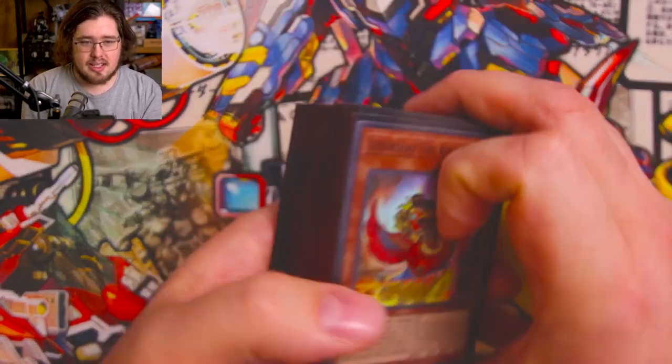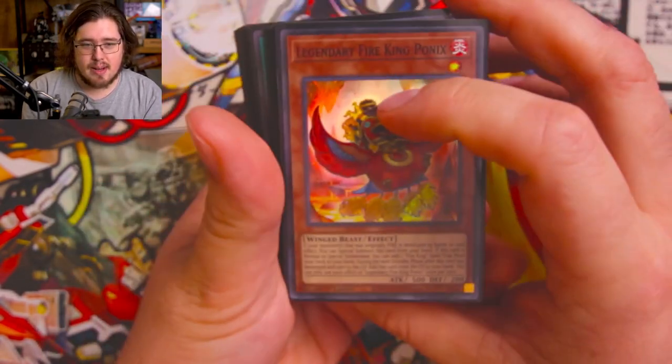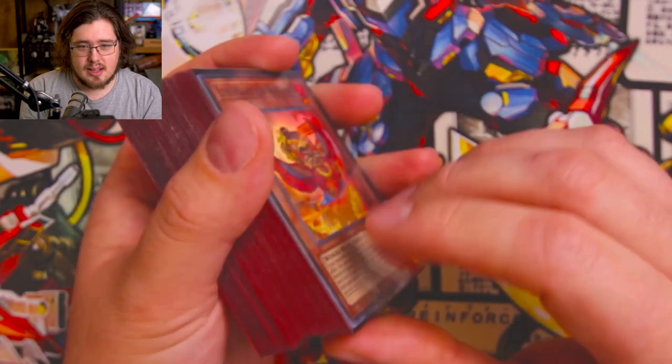Fire Kings before the Phantom Nightmare support — let's go ahead and get into the deck profile today. This is nothing too crazy; this is pretty much your box standard Fire King list before the Phantom Nightmare cards come out, where you start playing the Snake Eye engine. This is basically going to be the Wanted Fire King.